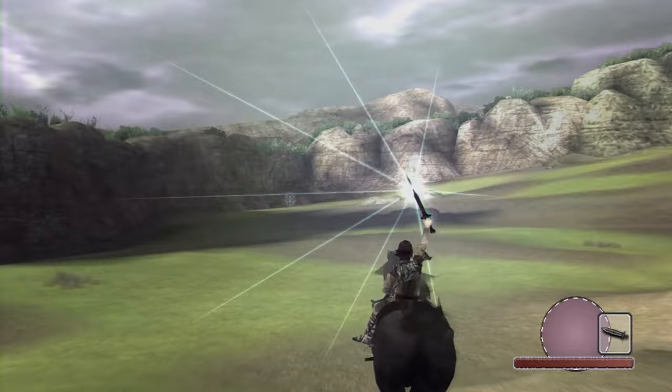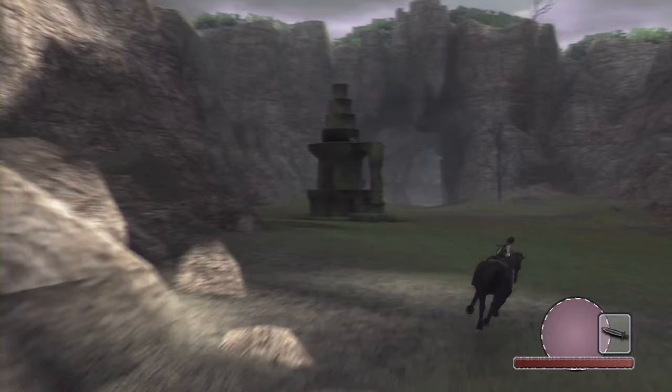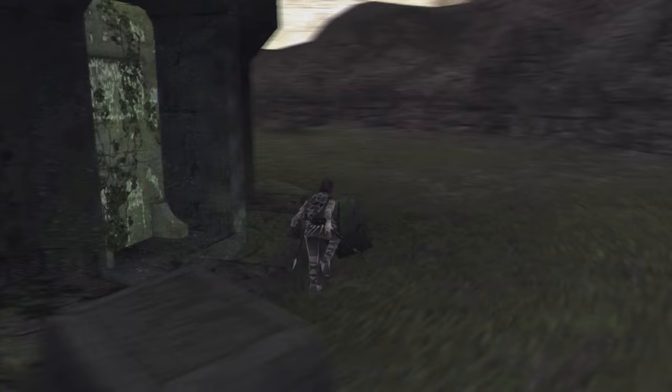Sorry, I lose my signal here. It looks like we're heading this way. This should be right because we're heading towards the sandy area, it looks like — so this should be correct. Yep, no signal. There we go. The cave, I think — is this the cave? Okay, there is a shrine here. This is the cave right here where you fight the boss.